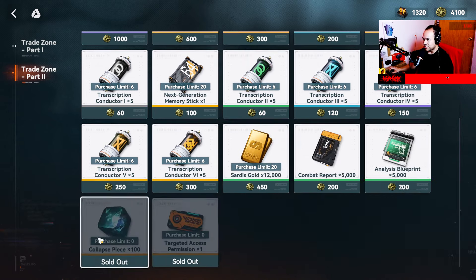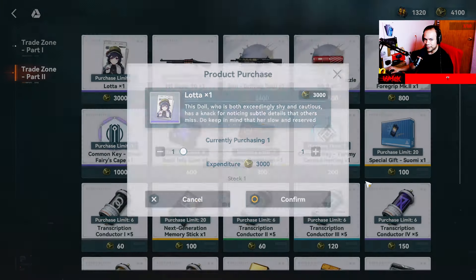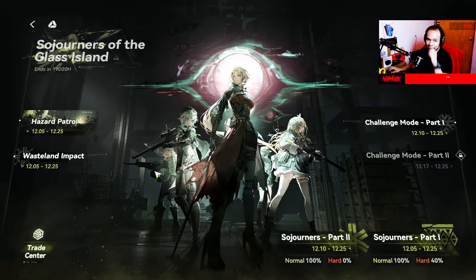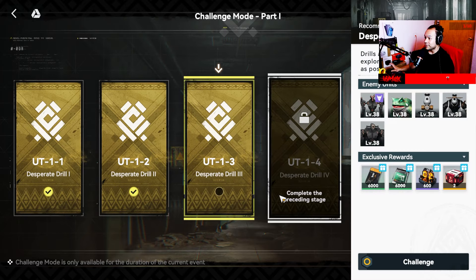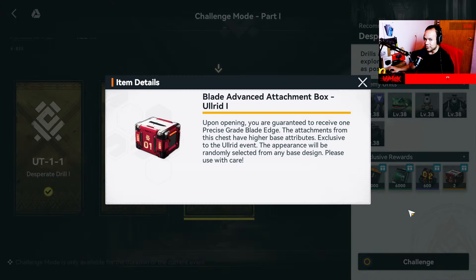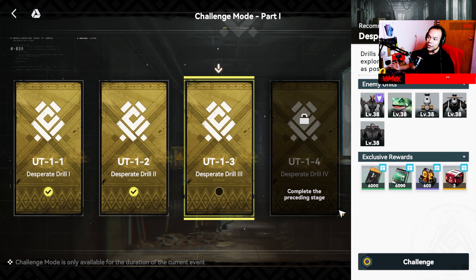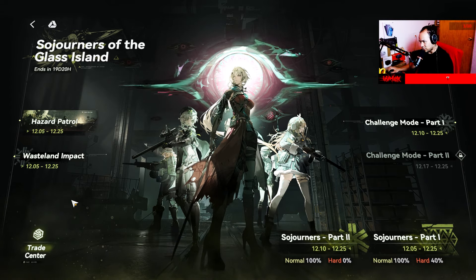The second part of the shop was locked alongside the second story part. Now it's open and has double tickets, premium tickets, crystals, and one purple character — Lota. There's also a challenge mode — I haven't completed those yet, they're kind of hard and require manual play. They give extra rewards like attachments, since the guns use attachments. I'll make a dedicated video about attachments later.